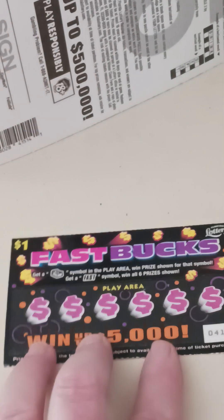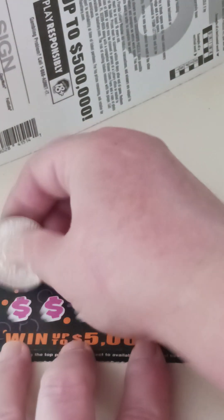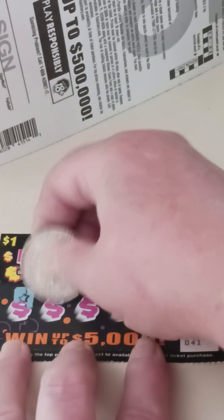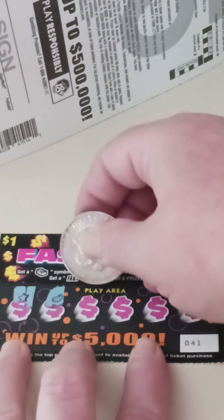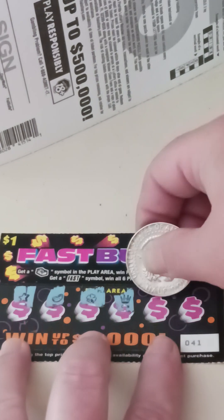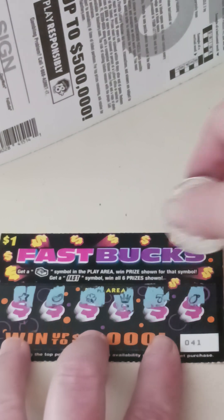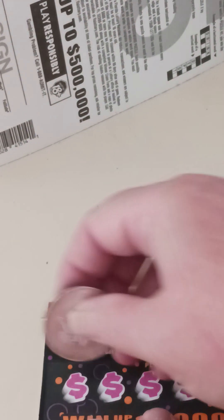Let's lay them all out. Ticket number 41 — make sure y'all can see that. Just looking for a stack of cash or the Fast symbol. I got 10 of these at my favorite store. Same thing with the ones yesterday — all the tickets I'm playing in the next few days come from that store.